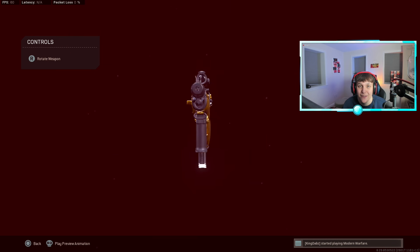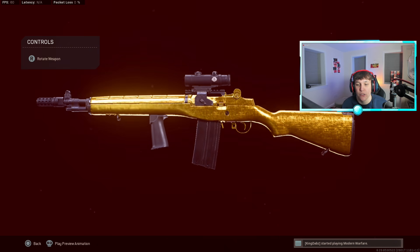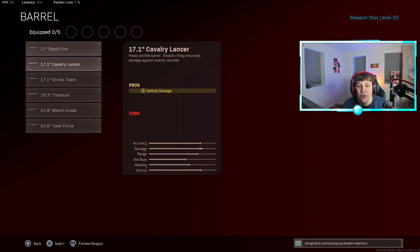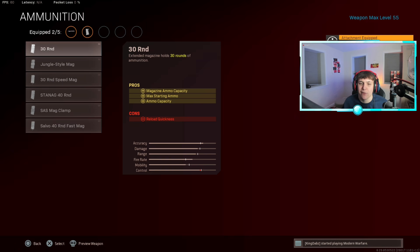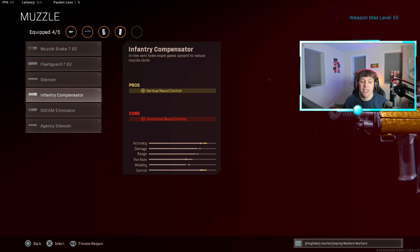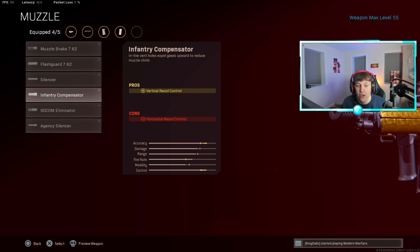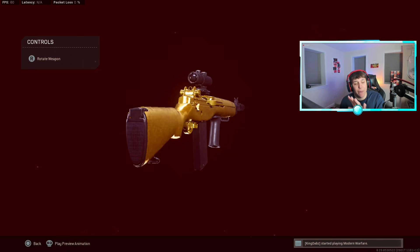Last but not least, the DMR — unfortunately this gun is still good. They simply have not nerfed it enough; it is still a damage machine even though they increased the vertical recoil. For the barrel, put on the 16.3 Titanium barrel to increase fire rate. For the underbarrel, the Field Agent Grip for maximum vertical recoil control plus horizontal recoil control. Run the 30-round mag — no need for the fast mag. Use the Axe Arms 3x scope, and for the muzzle go with the Infantry Compensator over the Agency Suppressor for maximum recoil control.